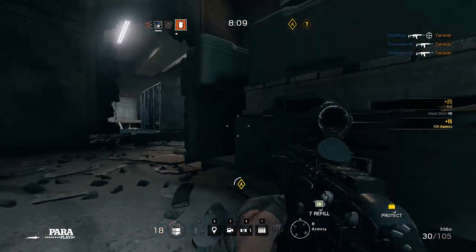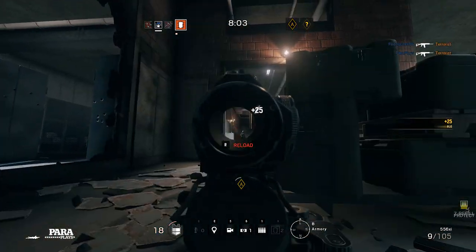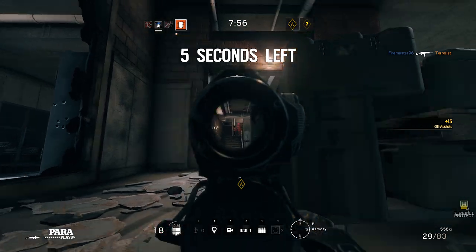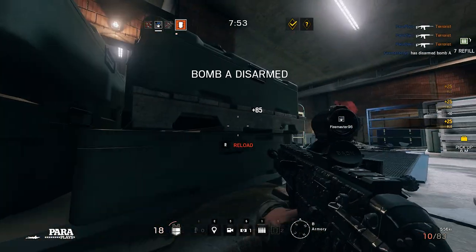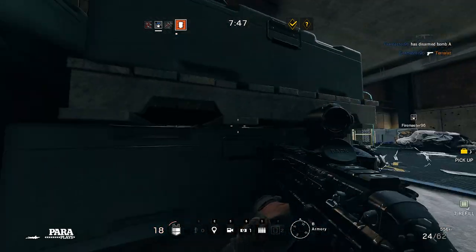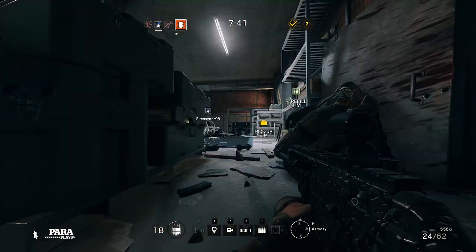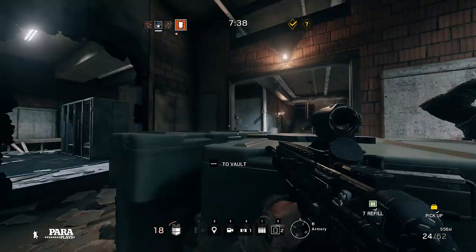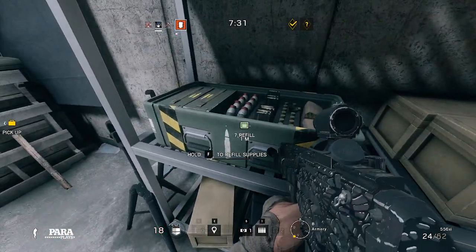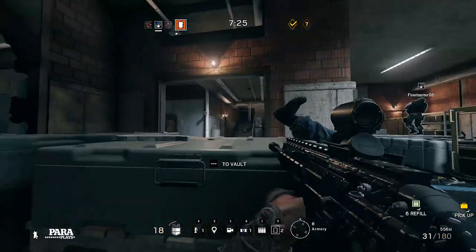I thought I was actually going to get taken out there — that was really quite close. We've got 15 seconds left to hold this position, then we'll have to move on and find the second bomb position because we don't know where that is yet. I can hear that noise — it means there's a suicide bomber somewhere, and you're in a world of pain if you don't take them out quick enough. That was close — looks like he took him out. Sounds like they're putting up a shield wall upstairs. The first bomb has been diffused. I'm quickly going to pick up the diffuser.